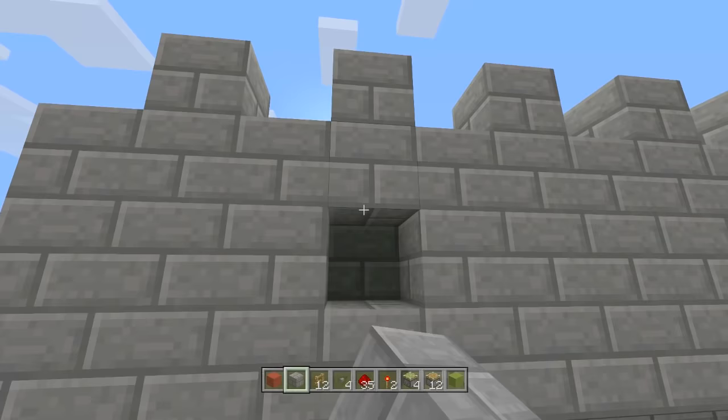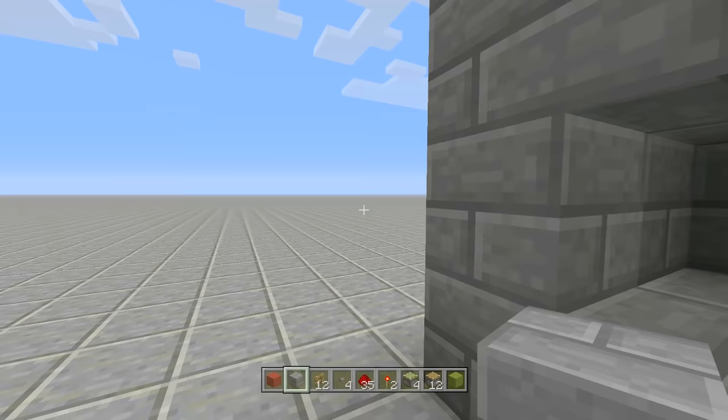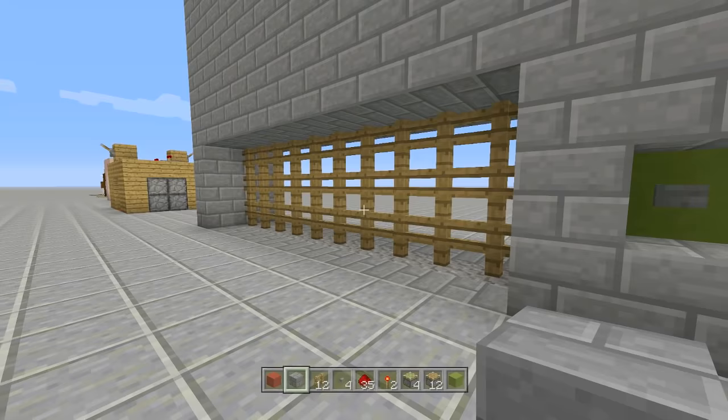There's our entire gate completely done. If you want to close it, click the red button. To lock it from the inside, flip down the lever — now people cannot open it from outside. Come out here and click the button and the gate will not open. Flip up the lever to unlock it, and you can open the gate. Walk on through, click the button on this side and it closes behind you. Click the button outside and it opens up again.